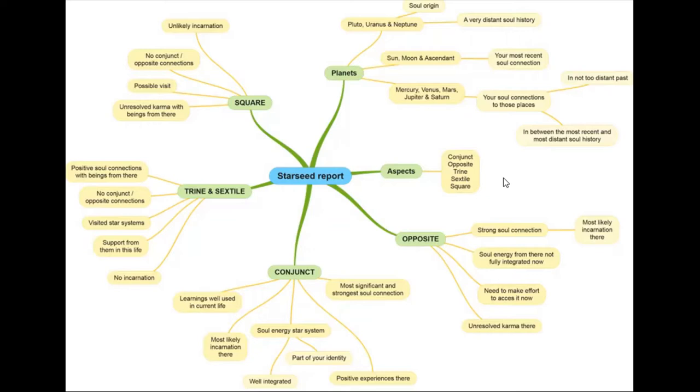Before I get there, I want to show you how Sylvia did the rest of the chart. She broke down from the aspects: what is an opposition, what is a conjunction, what is a trine and sextile, and what is a square. That's the rollout for how she is mapping, visually, the amazing teachings by Julia.